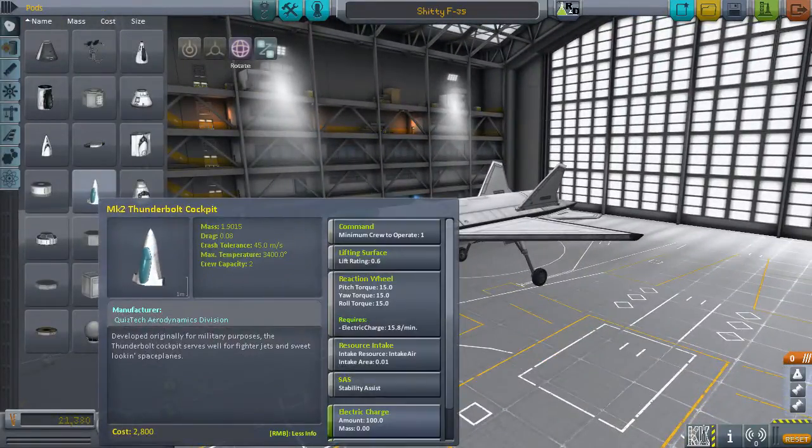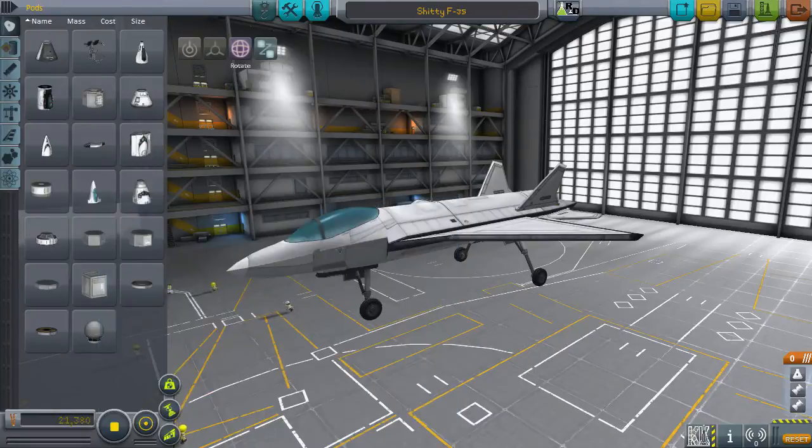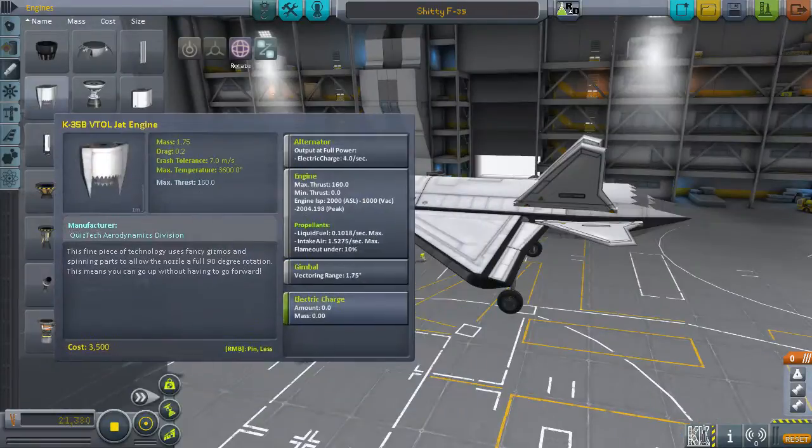We have the cockpit right here. It's a little lighter than the standard Mark II cockpit. It carries two crew members still, and it has a built-in air intake. Additionally, it includes the two VTOL engines — you can see this one. It has a massive 1.75 weight.